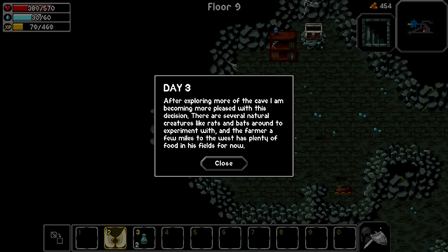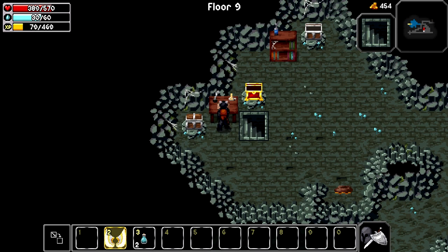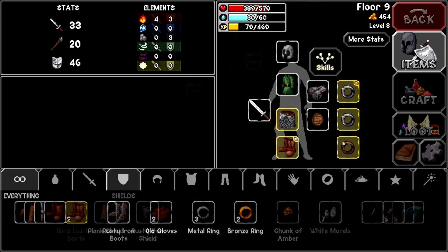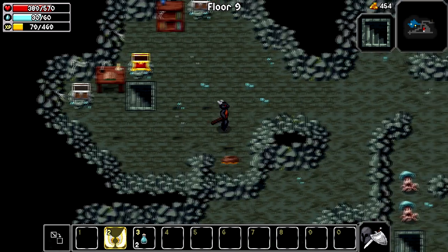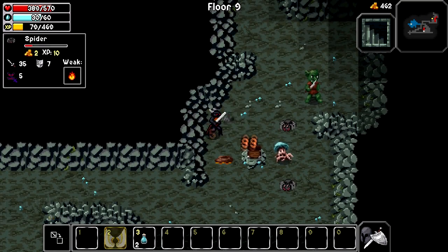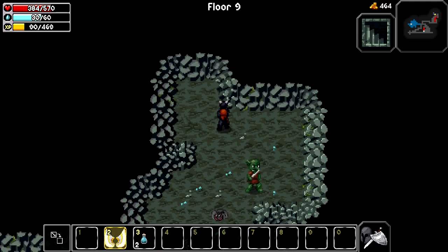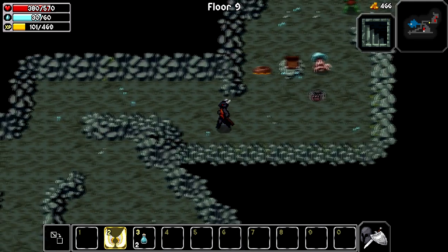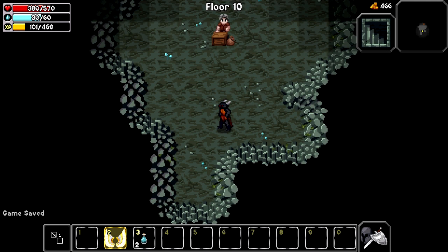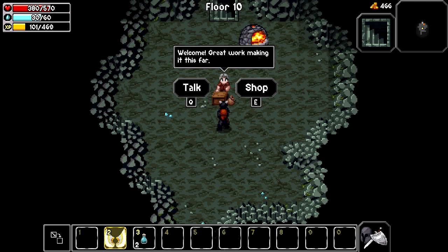There are several natural creatures like rats and bats around to experiment. And the farmer a few miles to the west has plenty of food in his field for now. A rusty iron shield - better, better. We'll finish going up over here and see what there is. Tiny tooth. And we'll go down - floor 10, perfect! Yes, there is a cellar here - welcome, great work making it this far. If you haven't already, unlock the heal spell on your skills, it's very useful.